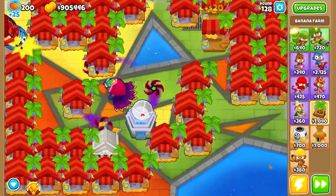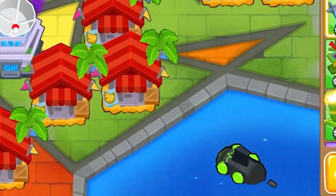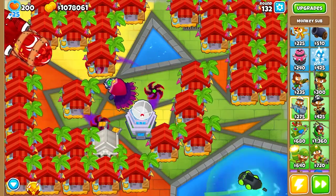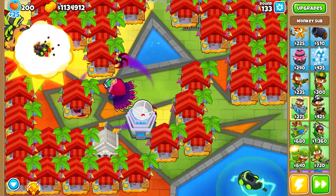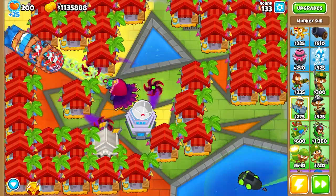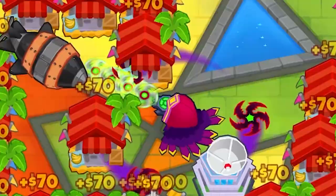I'm going to take a quick nap and come back at around round 135. A few minutes later — I felt like the paragon might be lonely, so I gave him a submarine tower all the way in the bottom right; they can send each other postcards. Round 133 and I have over a million dollars, and not a single balloon has passed that Central Market yet.